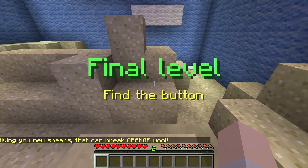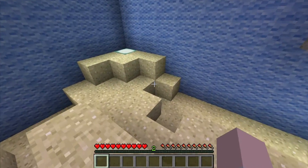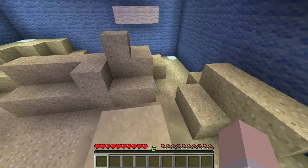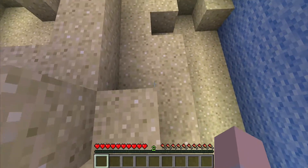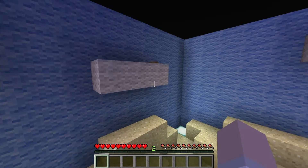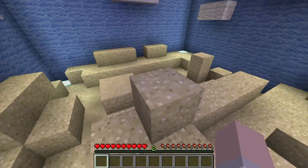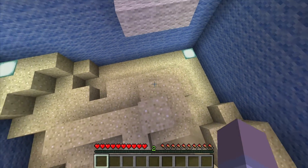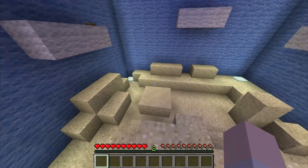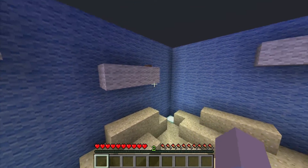Hey, we win! Final level: find the button. Find what button? The button — the button that ends all other buttons' existence. The ultimate button. Nothing in my inventory. That means the button might be up here somewhere. There's the button. Let's just go over there. Oh my god. Maybe we should go ahead and jump over here onto this white cloud, but unfortunately I cannot do that. Oh my gosh, I have to work on my jumping skills. Got it.